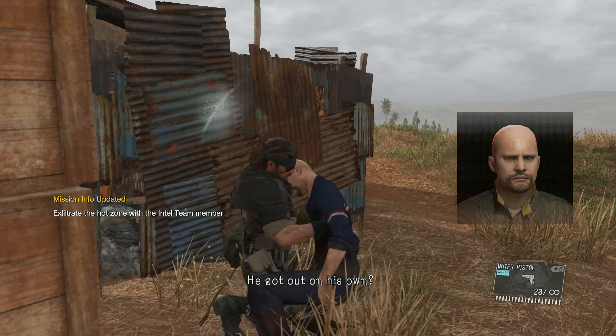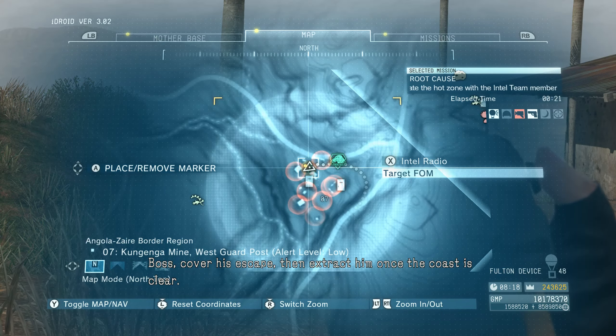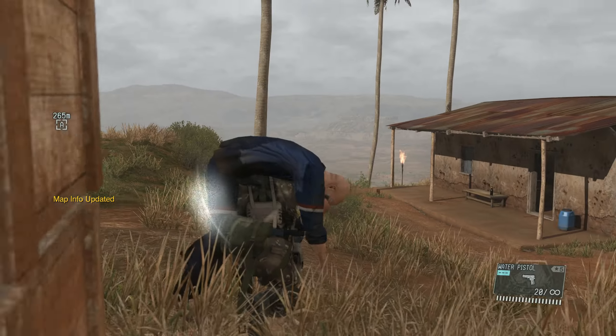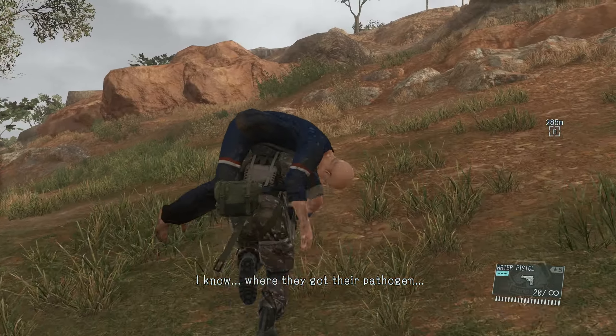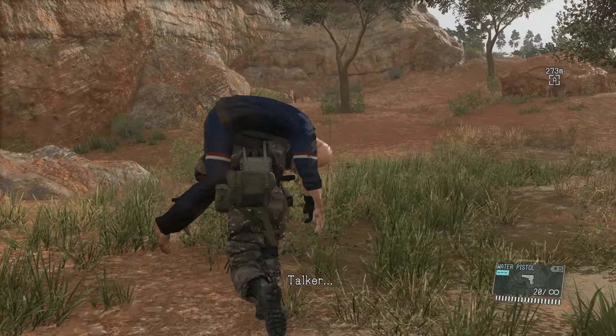The target got out of his home. Boss, cover his escape, then extract him once the coast is clear. I know where they got their pathogen — Goat Talker.